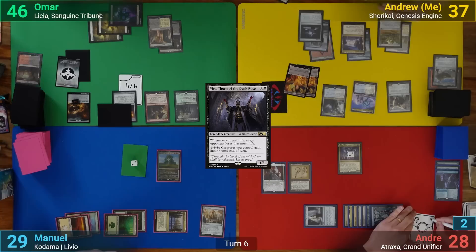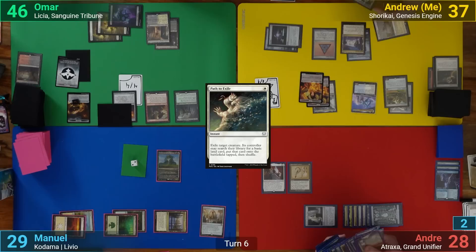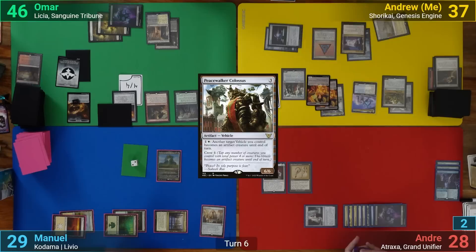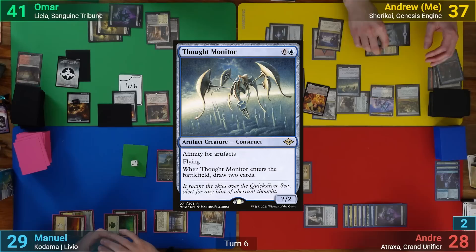I draw and cast Path to Exile and target Atraxa. She gets exiled, and Andreas finds a land. I then play a Peace Walker Colossus, and then crew up the Smuggler's Copter with a Pilot token. Going to combat, I swing the Copter at Omar, and he takes the 5. In my post-combat main phase, I play out a Thought Monitor, drawing 2, and passing.